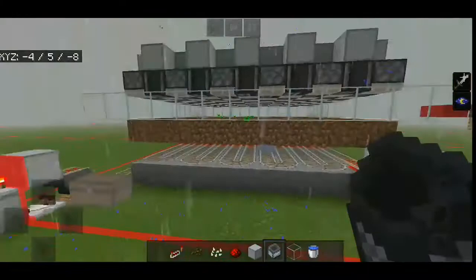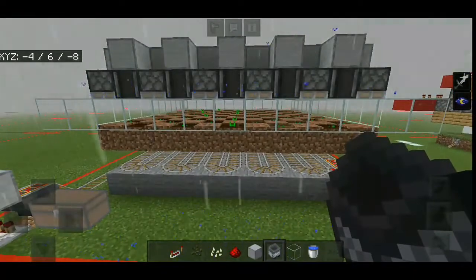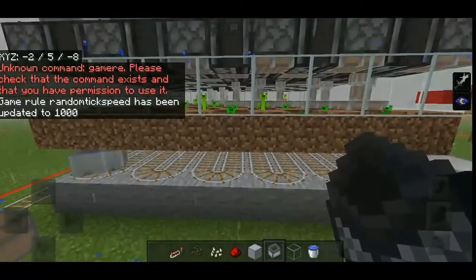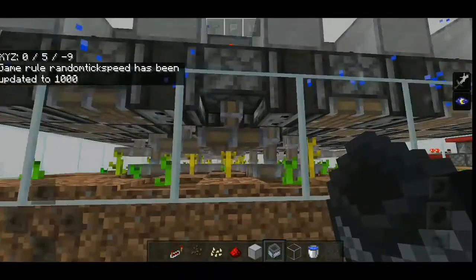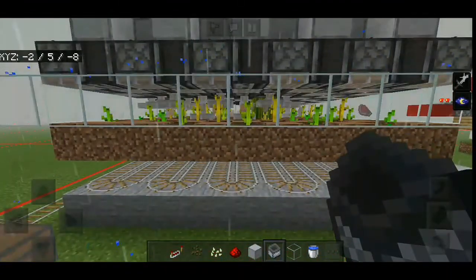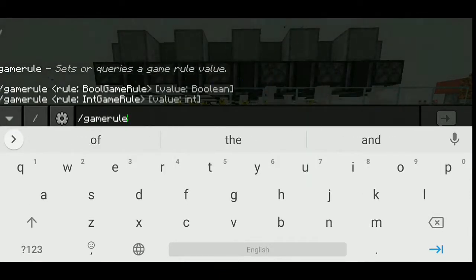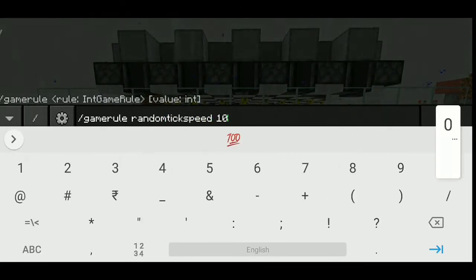The pistons just fired. I'll increase the random tick speed for the video. The pistons will be firing because the observers are detecting the growth of the crops. As you can see the farm is working great, though the hopper minecart won't keep up at such a high tick speed. Let's set the random tick speed to 100.